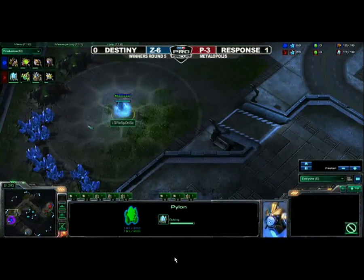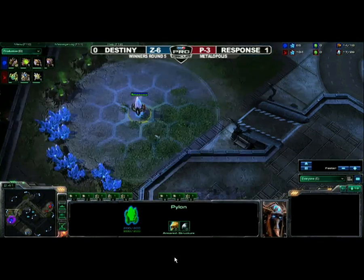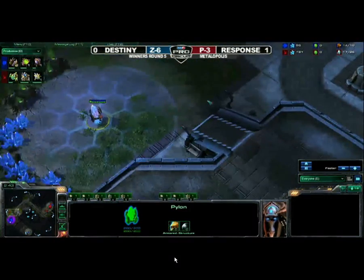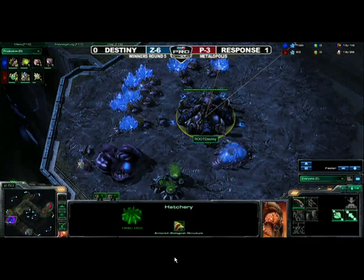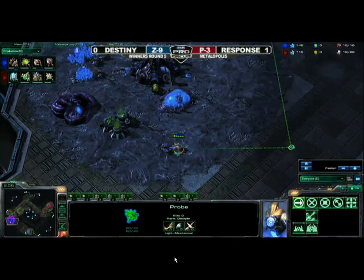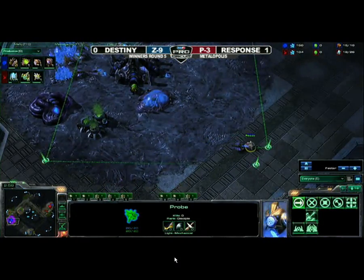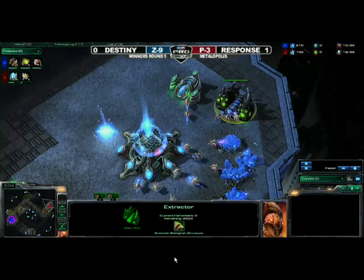Now, if this were Kiwi Kaki, I'm sure Kiwi Kaki would figure out a way to wall off the bottom of this ramp with a whole bunch of forges. Yes, Select. If this were Select, he'd build some Protoss bunkers at the bottom of the ramp, use the advantage that they can lift up and move and be replenished for full energy. Again, do have Destiny continuing to poke around at this probe, trying to get it out of the base, making a nice big square, and it looks like again with the gas steal.